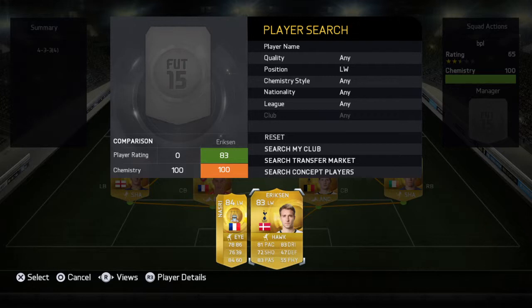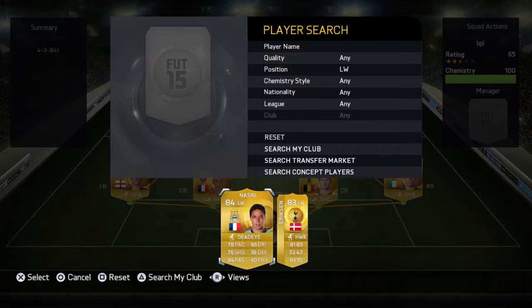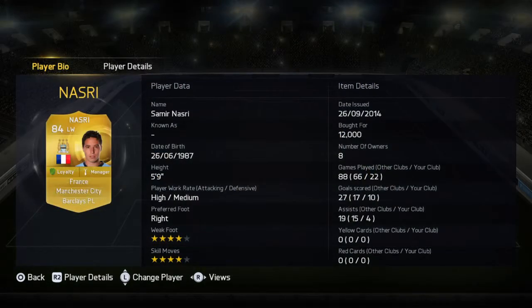At left wing, you can either get Eriksen, who has okay stats, but Nasri is probably the better option. It may not look it based on his stats, but 86 dribbling and 84 passing is really what you need on a left winger, and his free kicks are really good overall — great free kick accuracy. Four-star weak foot, four-star skill moves, and only about 12K.